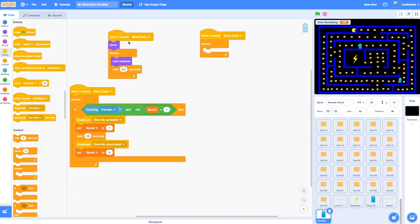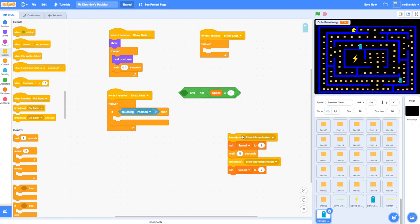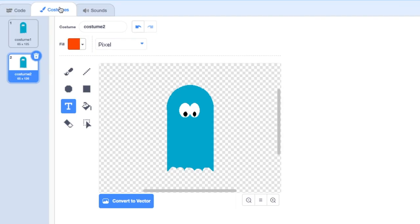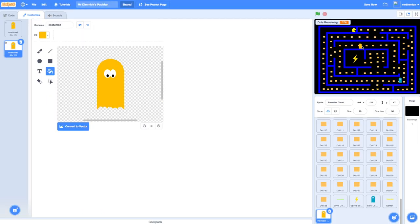It will want to appear when the show-dots broadcast happens, and it will want to do some stuff when it touches Pac-Man, but we don't know quite what yet — so we'll get rid of those blocks. Crucially, we're going to change its color. Let's go to costumes and choose a color — I'm going to make mine an orange color — and fill in the costumes so we've got a ghost of a different color.